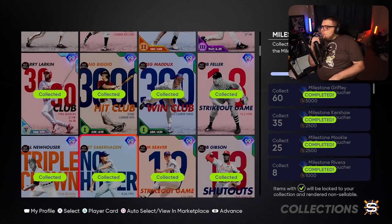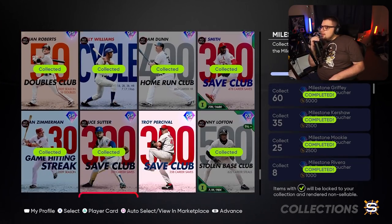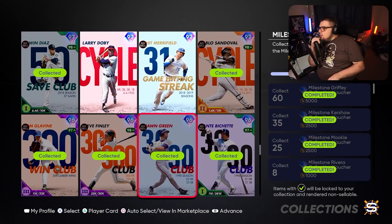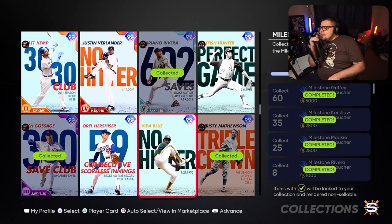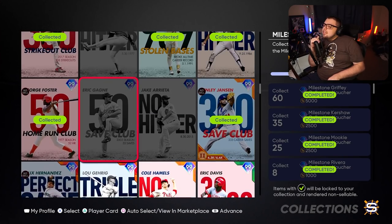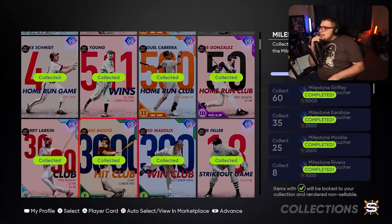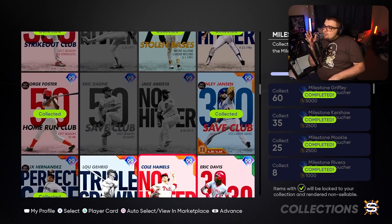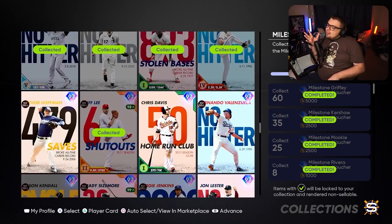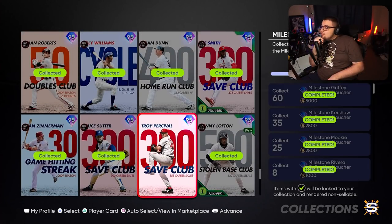Then you have your Milestones. This one definitely has the largest quantity of cards, but there's a lot of free-to-earn and the lower-end ones are not too hard to obtain. You could probably get this done just by buying cards and you wouldn't have to spend too many stubs. But if you don't have many milestone cards, you're going to be dishing out a pretty penny to get this done. Team Affinity Season 4 will help you a ton with this. This is an accumulation of a lot of things, and if you've been not keeping cards, this one could be a little bit of an issue.